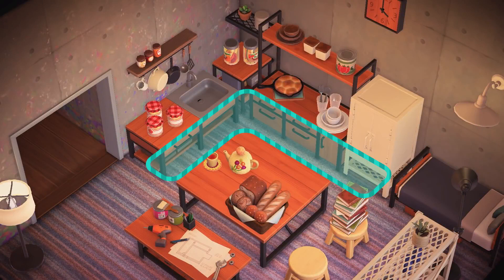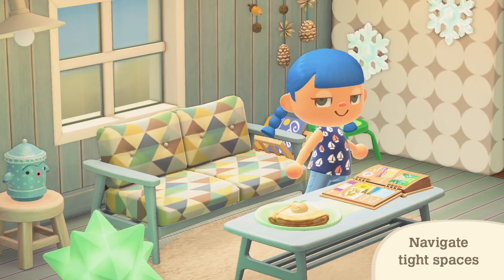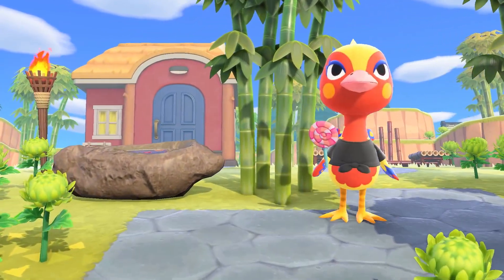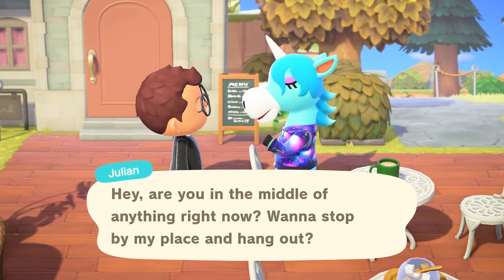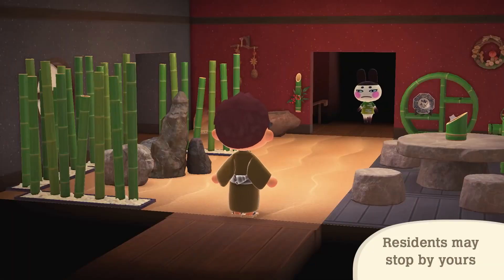Narrow spaces in a room? Now you can walk through them. It's a great way to navigate tight spots and rooms with lots of furniture on display. And let's not forget keeping up your relationships with the other residents. You've all spent so much time together on the island. They may invite you over to their home, or make a surprise visit to yours.